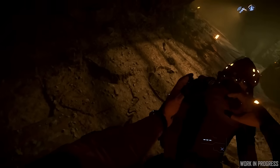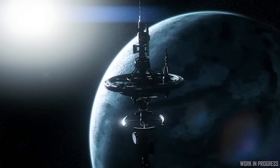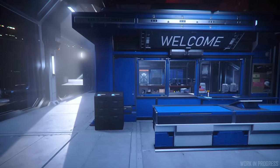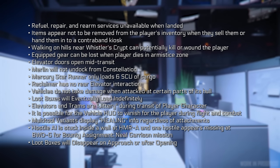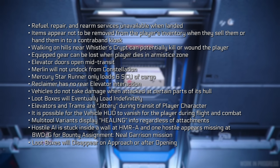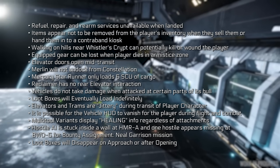There's quite a lot of fixes there that are very good for the game, making Alpha 3.18 on this iteration significantly more playable. However there is still a known issue set that Cloud Imperium are trying to work through: refuel, repair and rearm services are unavailable when landed — not great if you want to do any of those services with your ship. Items also appear to not be removed from the player's inventory when they sell them, which is a little weird.